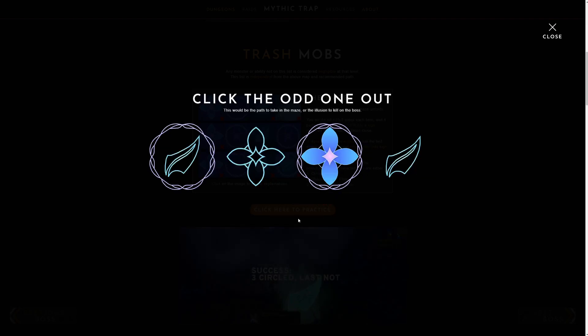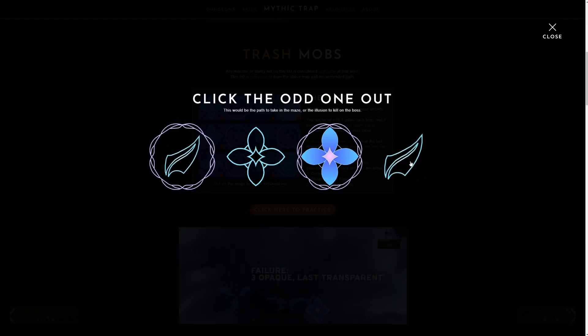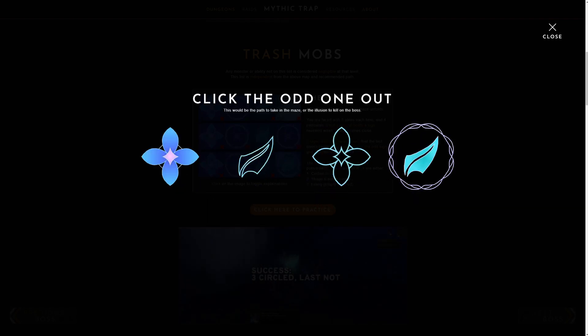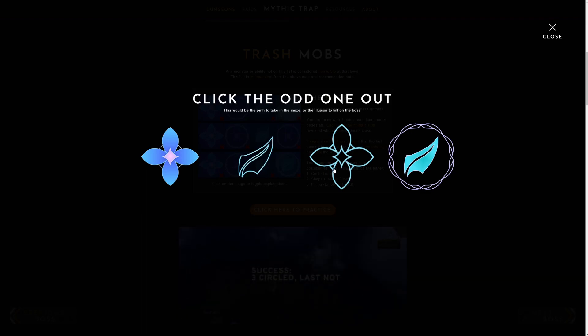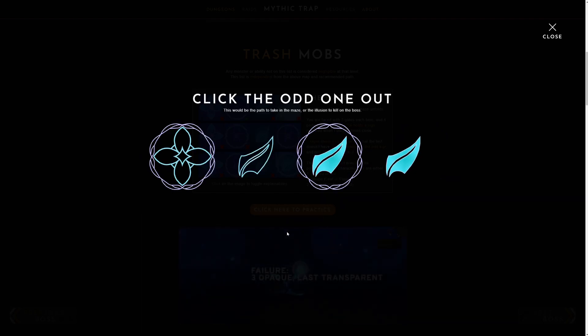On this one we have an empty leaf with a circle and an empty leaf without a circle. That means the correct path is a filled-in flower, because both of those two are empty and both are leaves — so this is the correct path. One more: we have an empty leaf with no circle and an empty flower with no circle, so the answer is a filled-in symbol with a circle, which is this one.